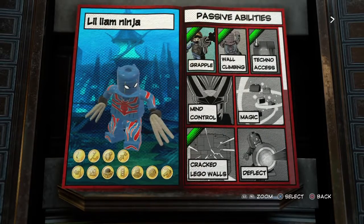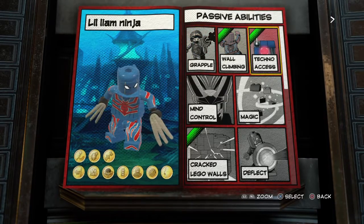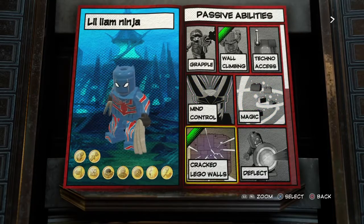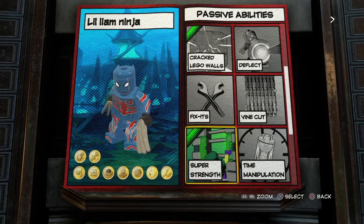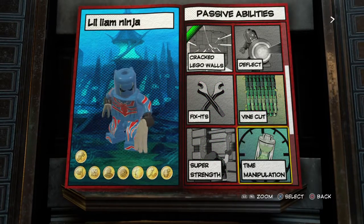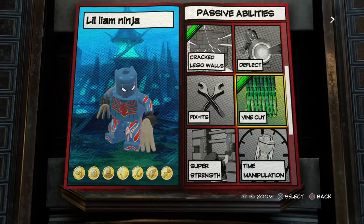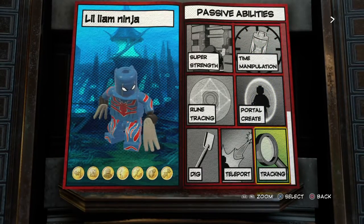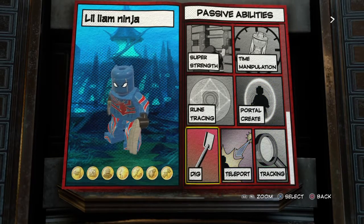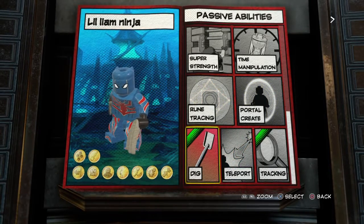Let's go to abilities. He can wall climb with his claws. He cannot grab-move, no techno access, no magic mind drill. Crack walls — sure, I'm gonna do that. No super strength. He can cut down walls — vine cut, obviously. No portal crate. Tracking — yes. No teleport. He can dig.